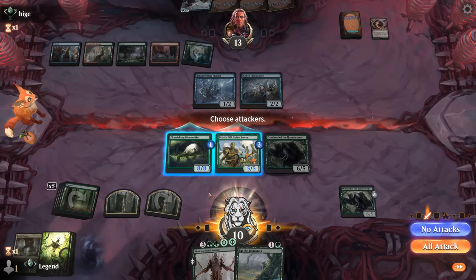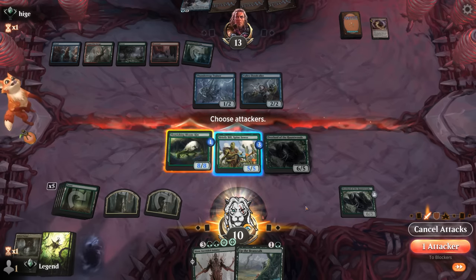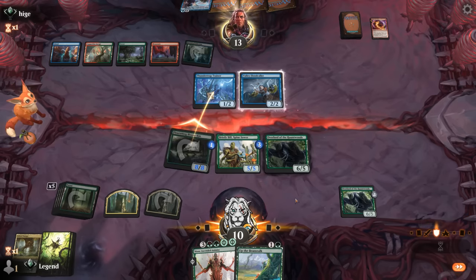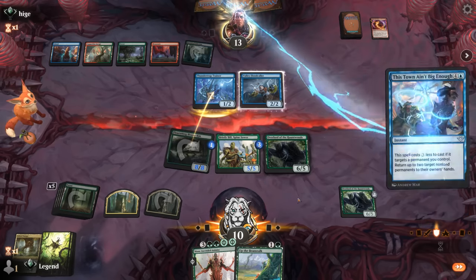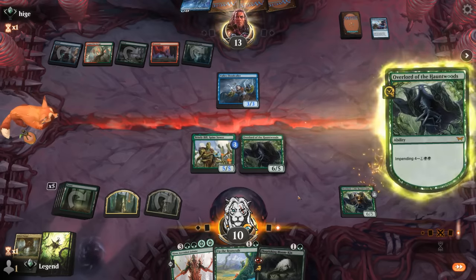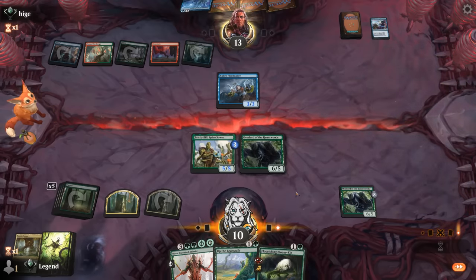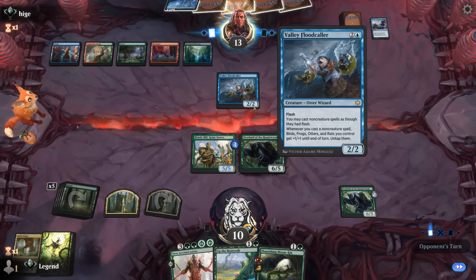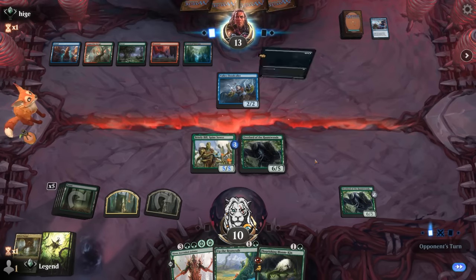Maybe just send in the Bloomkin, which may or may not get bounced. Next turn I could overrun with Nissa — which right now is +7/+7 — but this Valley Flood Caller still cannot be underestimated. They find another Bound Spell. Now a Sleight of Hand, so they're looking for blue mana.